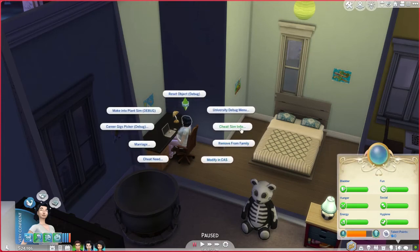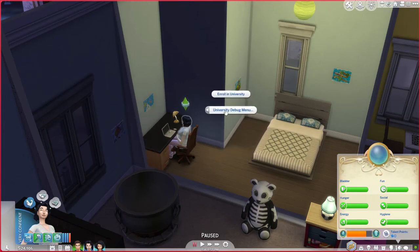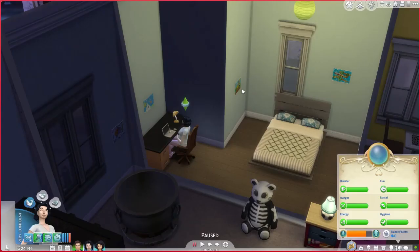If you click on her again doing shift and left click, all those options that pop up are the cheats. You know that you have enabled the cheats because you're able to modify a lot of options that you weren't originally able to. Thank you so much for joining me and we hope to see you next time.